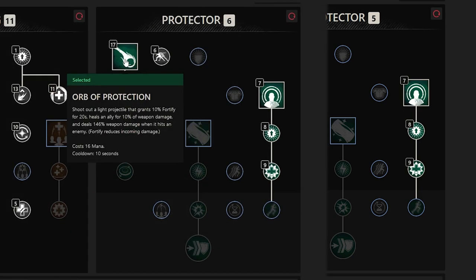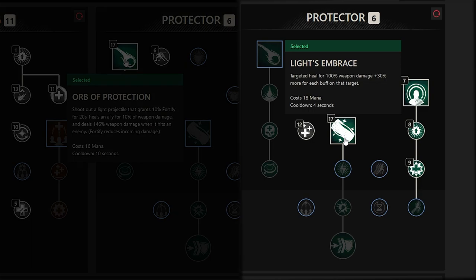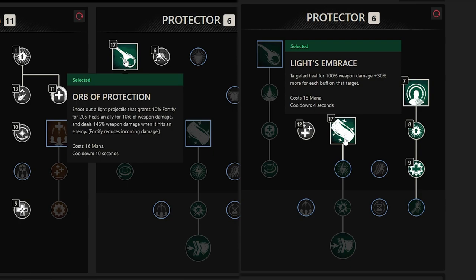As our final point spends, you're going to want to either take Orb of Protection or Light's Embrace. In the build that I run 90% of the time, I take Light's Embrace without the passives underneath it. Light's Embrace is a great way to put out huge heals — in most cases it results in a full heal, because it heals 100% of your weapon damage and then an additional 30% for each buff your target has. This skill is best used as an oh-no button if your tank is getting mobbed by a boss, or if you accidentally take aggro and need to heal yourself while letting teammates stay in Sacred Ground. The only time I would take Orb over Light's Embrace is in PvP or war scenarios, where applying an AoE heal and some Fortify on your teammates is more helpful than single-target healing.